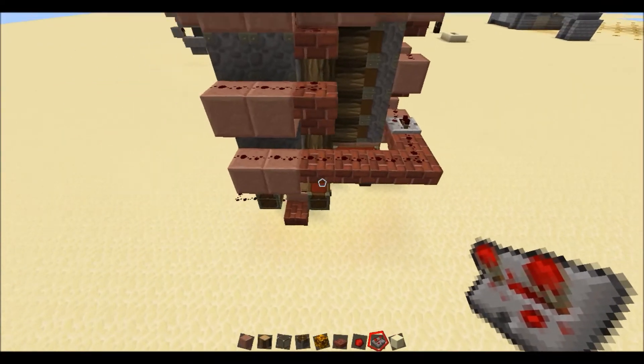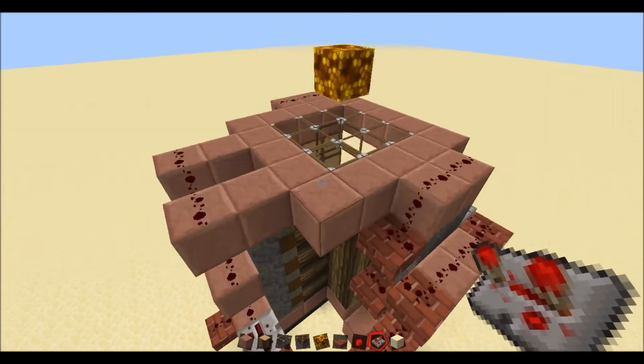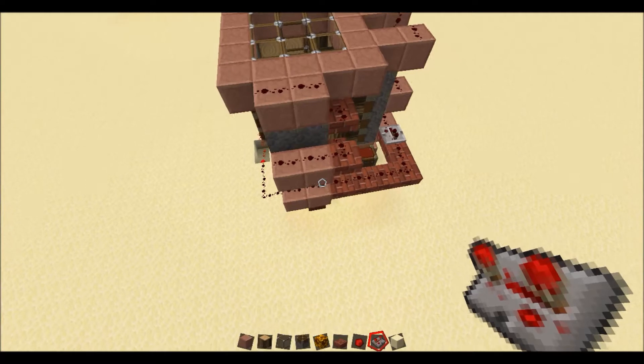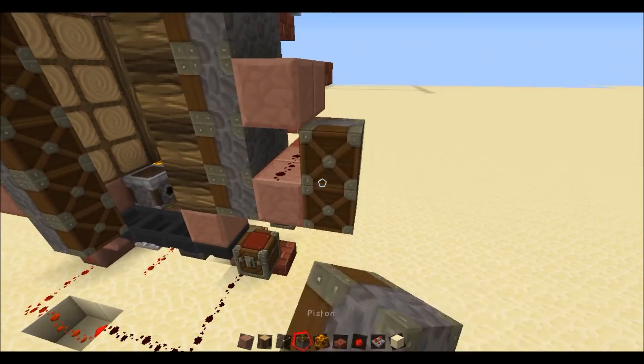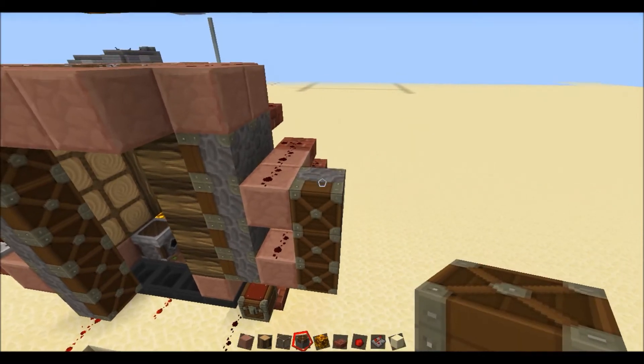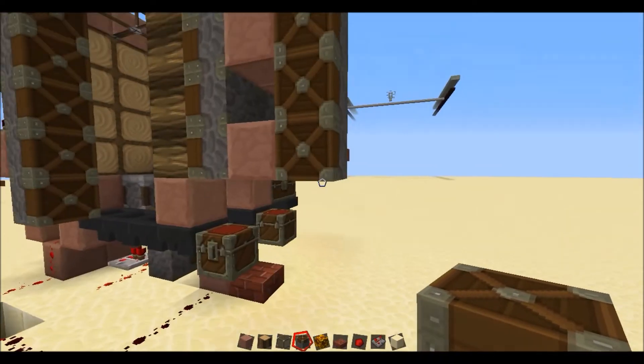I'll put that one down. After you put that there, you want to get pistons again — normal ones — and go up there. So five of those — don't forget the one down the bottom.